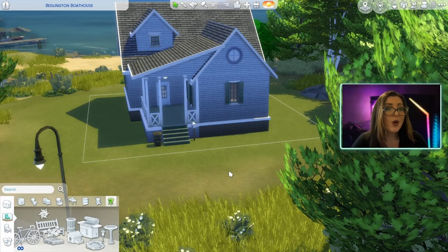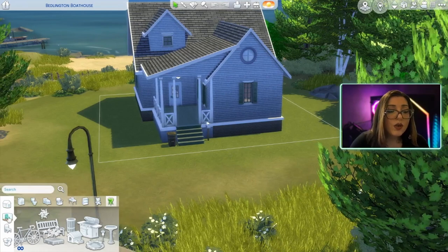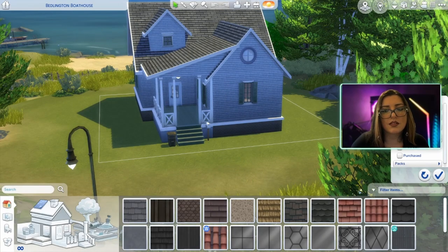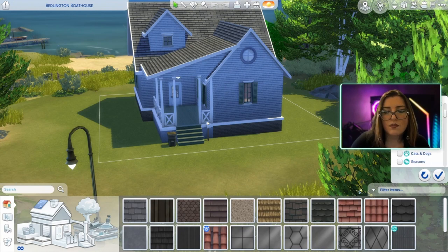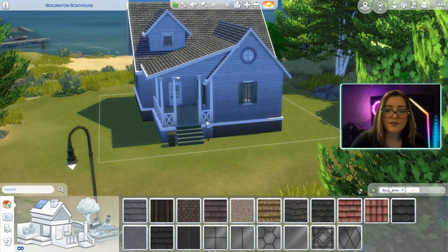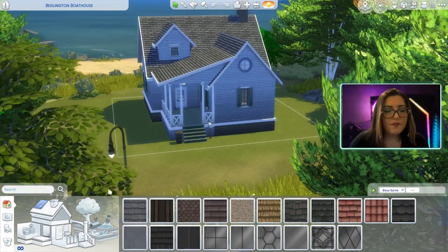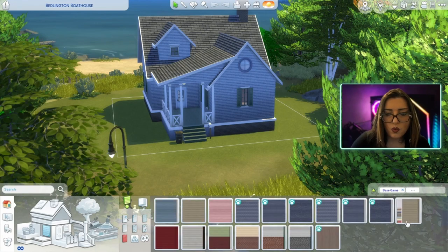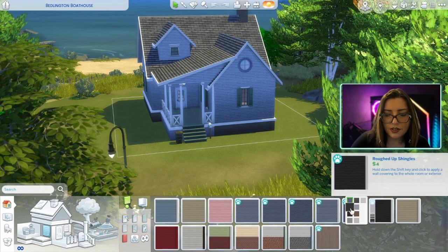The one rule that I am imposing on myself is that I am only going to use base game and the pets pack. So this world - we'll do base game and cats and dogs. I'm also actually going to allow myself my first pet because I like that stuff too. So that's what we're working with. Let's do walls first on the outside. There's lots of siding for this world.